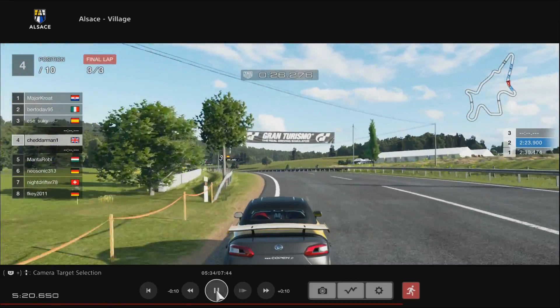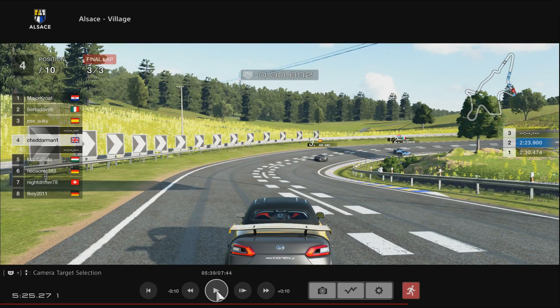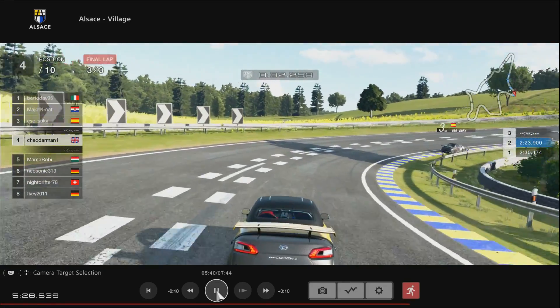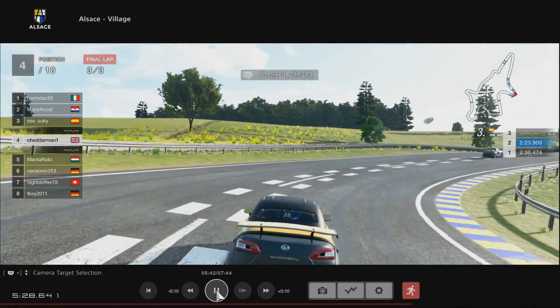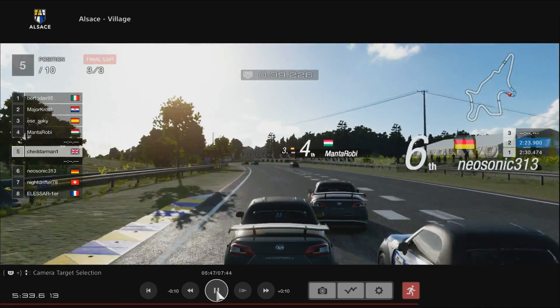We're coming up to this banked tight right-hander again and we're going to see CheddarMan braking much too late again. Your braking zone should finish around here, then you turn in, hit the apex nicely, and you should be on the gas really early - from around here - using the banking of the turn to get a really nice exit out to the right. But CheddarMan is braking much too late, his car runs onto the outside of the banking, he's losing the effect of that nice banked turn, and he's actually going to almost concede two positions.